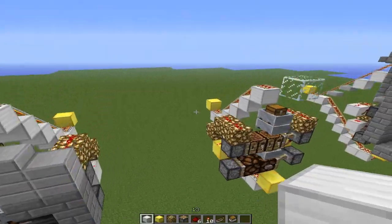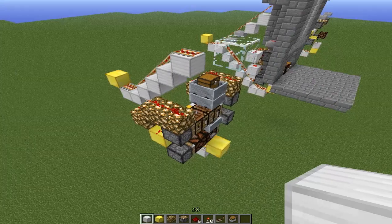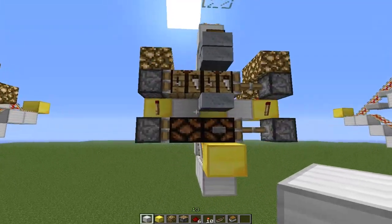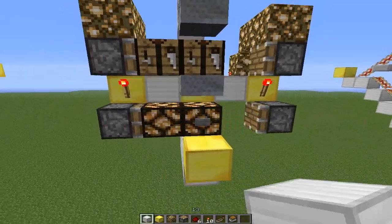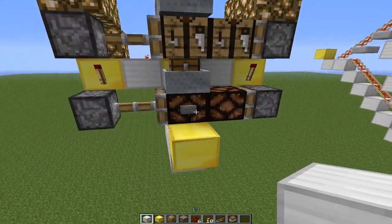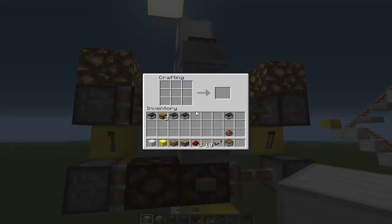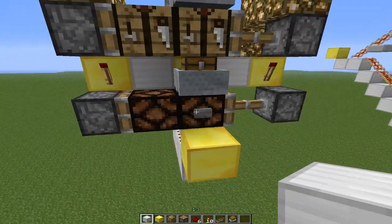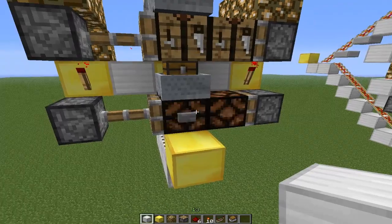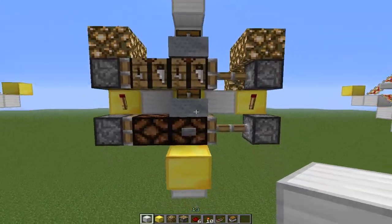Now, this is what it looks like without any of the stone brick on. Just to quickly show you how it works — if you have pistons that move across like that, the minecarts will fall through. They fall through the blocks, and we just have the crafting table, two crafting tables on top,